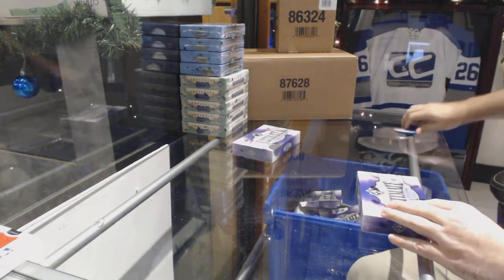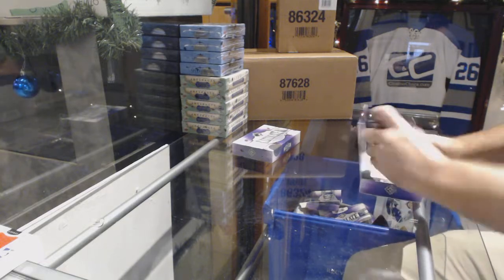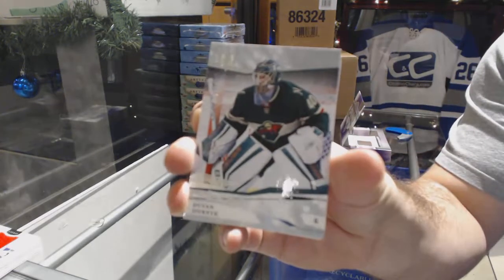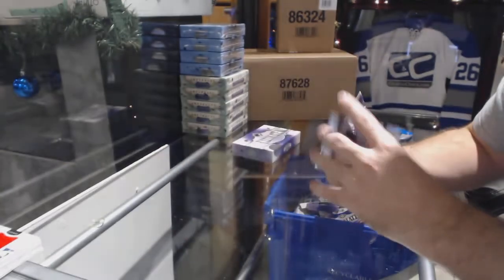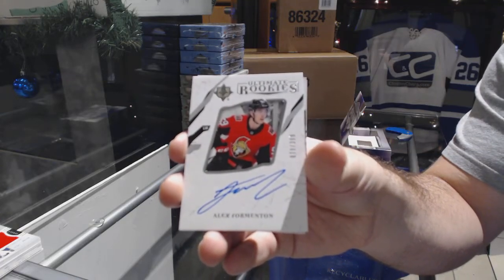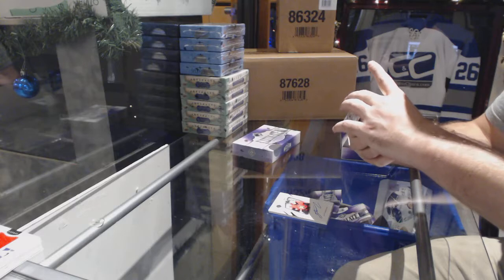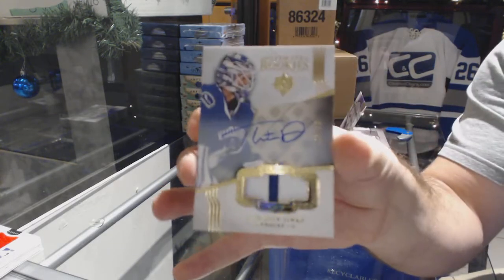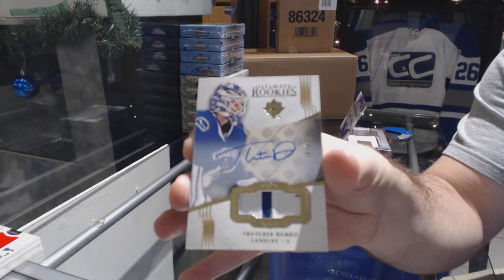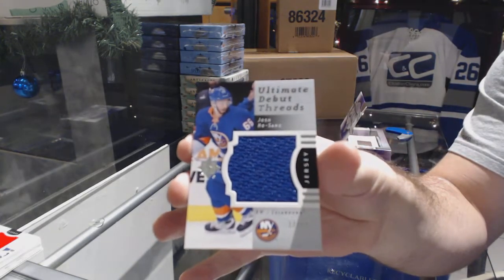No Vegas, you just gotta refresh — that's a breaker's glitch, so if you refresh it should go by as a one-post only. I've had that happen many times on my end, kind of funny to be honest. We've got a base to 99 Devin Dubnyk, Minnesota Wild. 399 rookie auto for the Ottawa Senators, Alex Formington. For the Vancouver Canucks, number 249 ultimate rookies patch auto, Thatcher Demko. And for the Islanders, 99 debut threats of Josh Hossain.